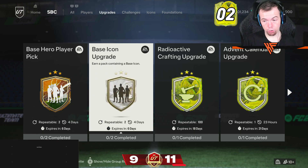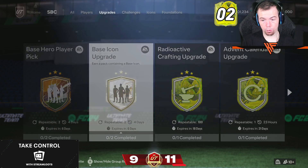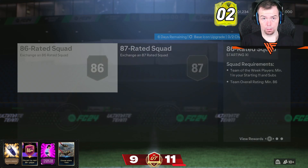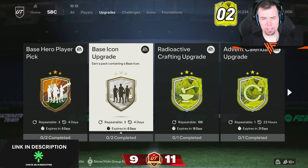We've also got the base icon upgrade which you can do twice, and it repeats in four days. Requirements are 86 and 87 - they're the same requirements as we've already had, but good luck with that.